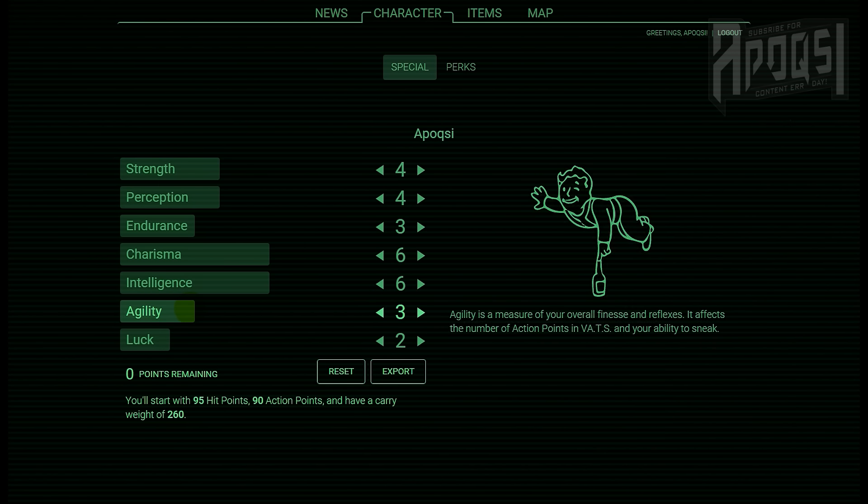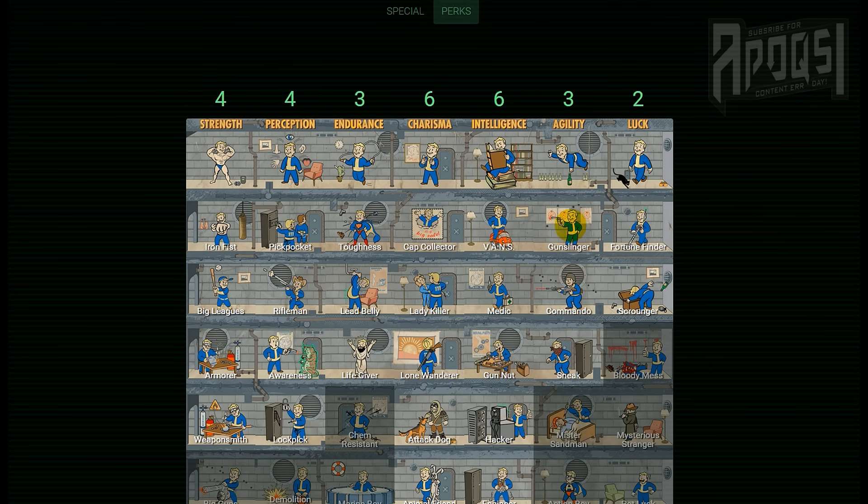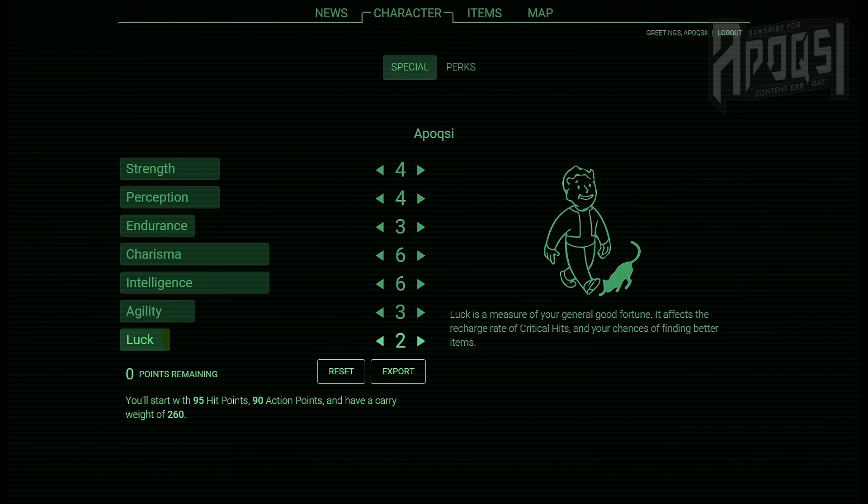For agility I chose 3, giving me 90 action points and access to the perks Gunslinger giving me a bonus with one-handed weapons presumably in VATS, Commando giving me a bonus with automatics presumably in VATS, and Sneak making me harder to detect while sneaking — which is the main reason I kept my agility at 3, but I still wanted to have those 90 action points.